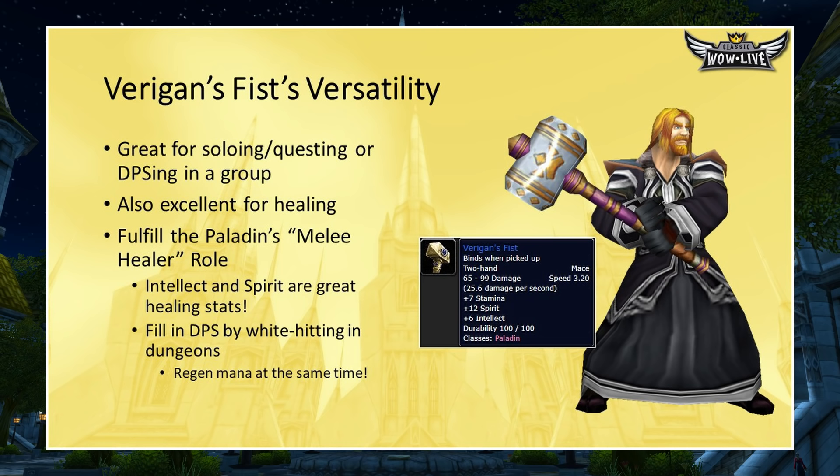This weapon is extremely versatile — great for soloing, questing, and increasing DPS in a group role, but also excellent for healing. It has 12 spirit and 6 intellect: spirit lets you regen mana when not healing, and intellect increases your mana pool. When Blizzard first designed Warcraft, Paladins were designed to be a melee healer — similar to a Shaman. If you're healing and don't need to cast heals, just white hit with this weapon. Don't use anything mana intensive; let your mana regenerate naturally while adding some DPS for the group.